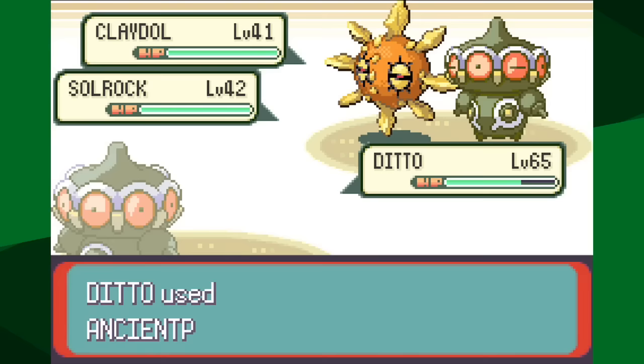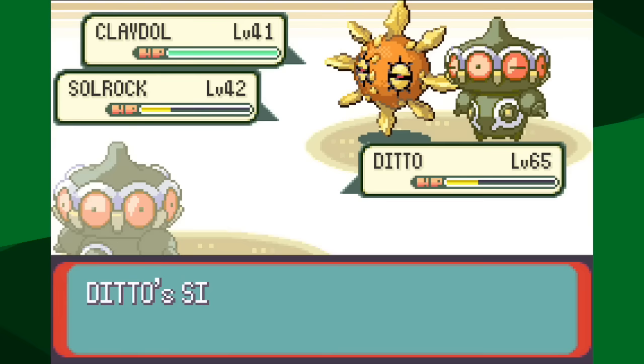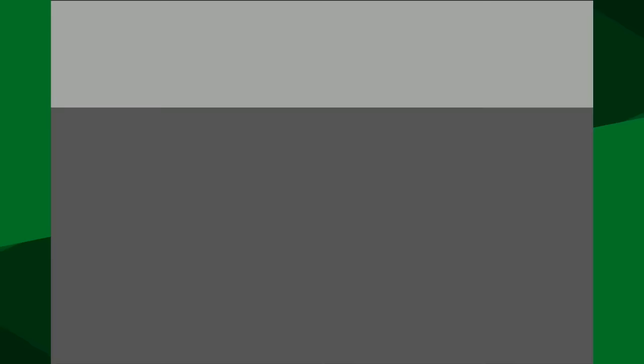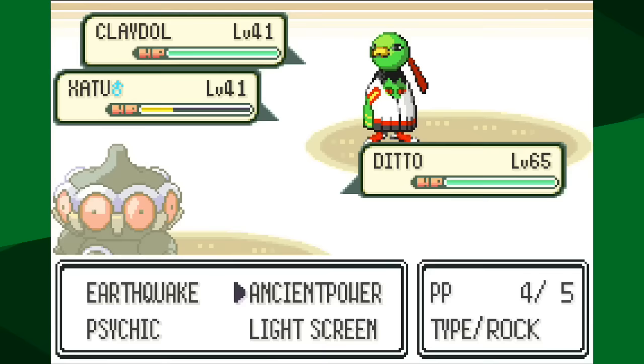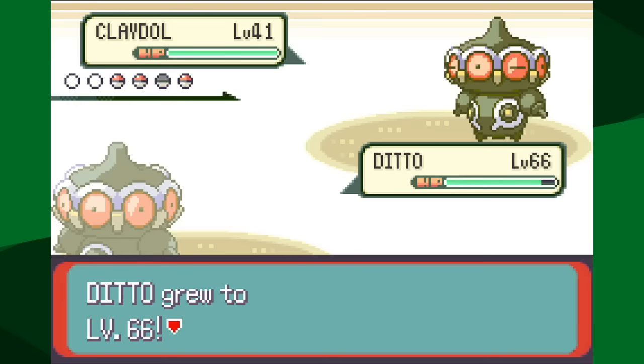The best strategy was to transform into Claydol and use the level-up glitch. Claydol has terrible Attack and Special Attack, and knows Ancient Power - with a 10% chance to boost all stats, that's very good. Their team is Claydol, Xatu, Solrock, and Lunatone. Claydol's Earthquake can't be used since all their Pokemon are Flying type or have Levitate. Ancient Power is decent. Light Screen helps against their Special attacks, especially Solrock's Solar Beam. Lunatone has Light Screen and Hypnosis and loves to troll. Transforming into Xatu just isn't strong enough. Struggle didn't come close to working. As a Psychic type, their Psychic moves are being resisted - that's pretty good. But there's bad news - I'd need to level up a lot.